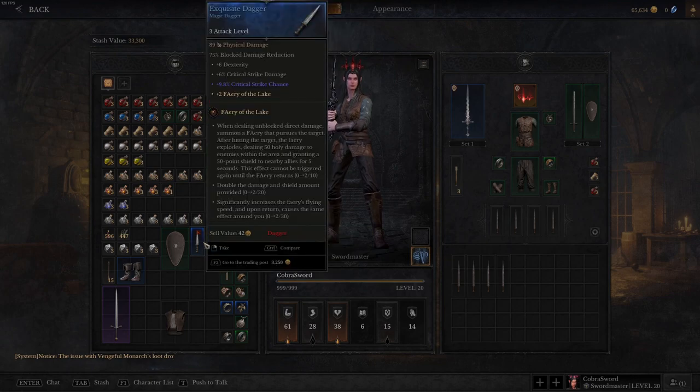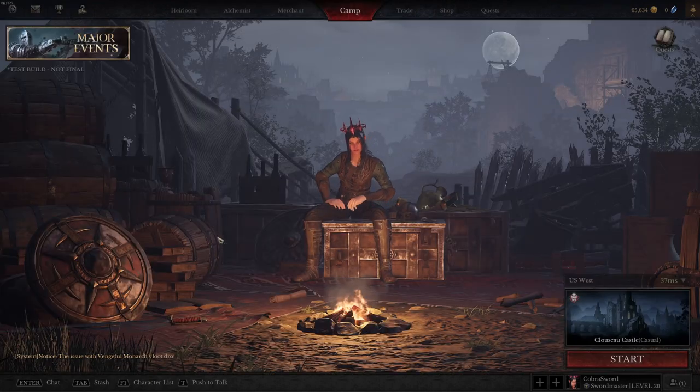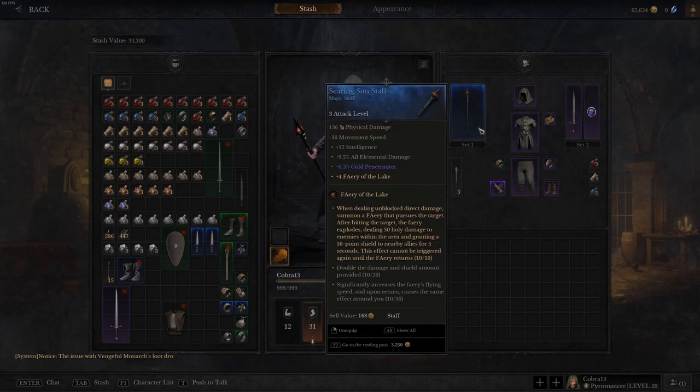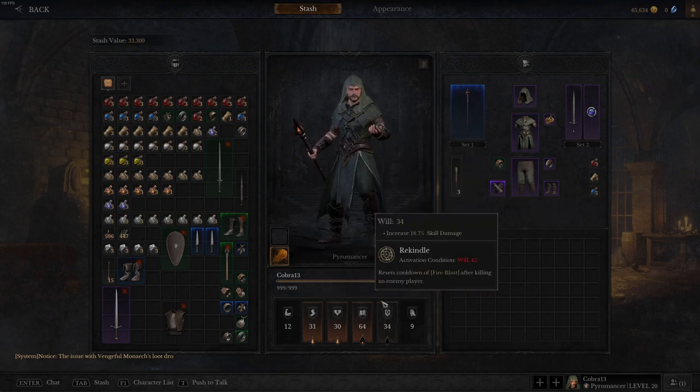Pay attention to weapon abilities and make sure they stack. I've got Fairy of the Lake at 10 out of 10 because I have two of those daggers. If you have enough you can stack these and get a bunch of abilities, extra damage, shields, and all kinds of stuff. Build a set around one of these abilities and you can get a bunch of extras added. Then pay attention to passive abilities — every class is going to be different, so select the ones that you think will best apply to your build.